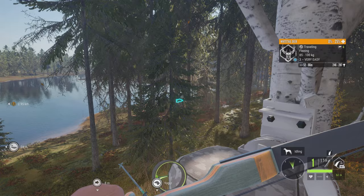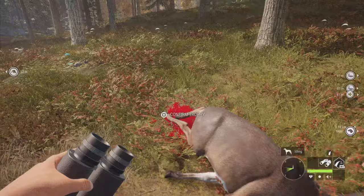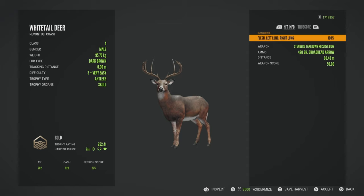I ended up dropping this guy at 60 meters — he dropped on the spot, which was exciting, but I was hoping I did not spook him. And here he is guys. He was not a diamond though. He ended up trolling me at 252.41.